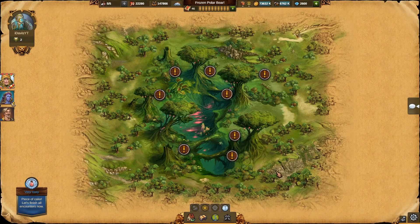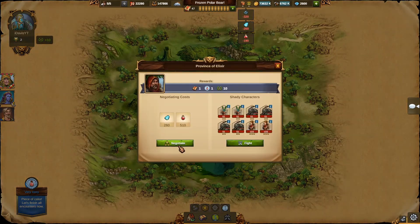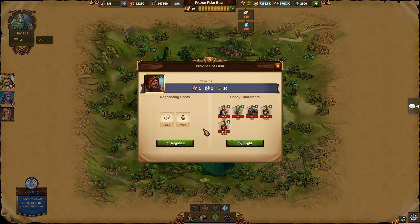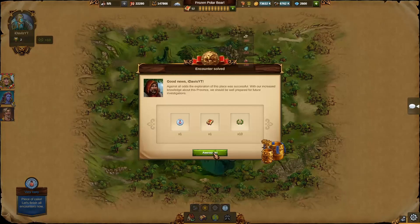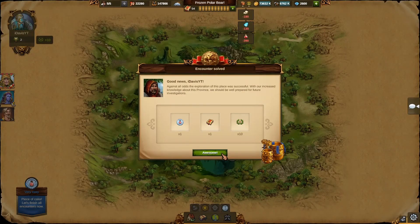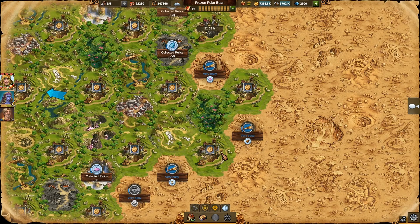Overscouting happens if you are scouting and completing your provinces more than the numbers in the research tree actually require from you. This might often result in world map province costs getting too high compared to what you can afford at your current stage of the game. The province difficulties as well as the costs for negotiating are constantly growing the further you go, so at some point it might be better to take a pause, wait some time, and research some technologies in the meantime — for example those that increase your squad size — and then return and continue making progress.